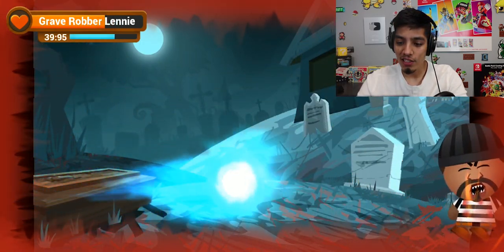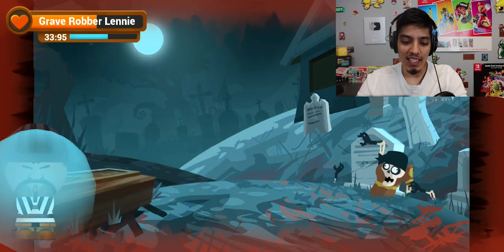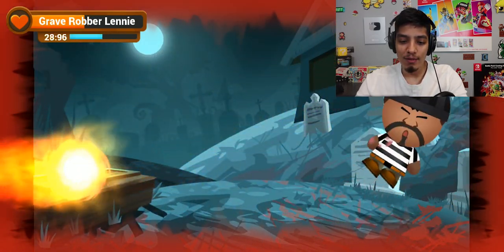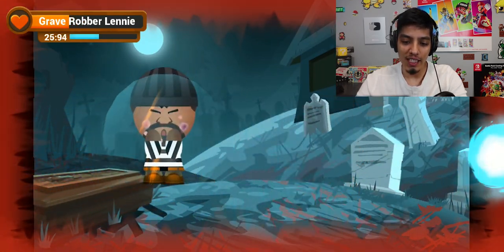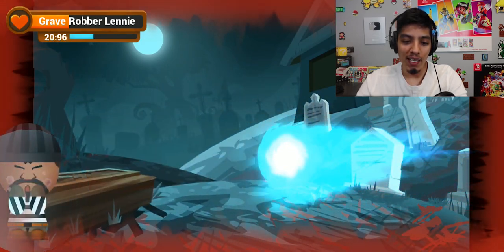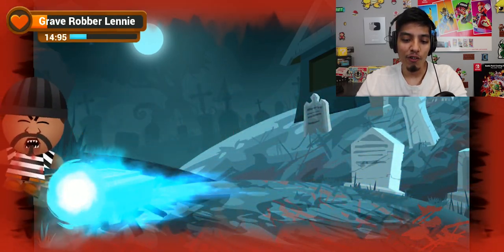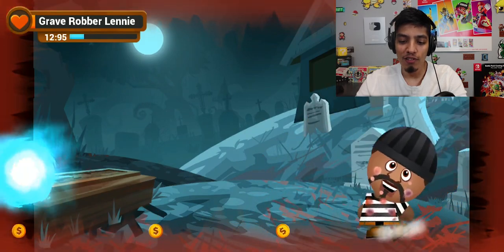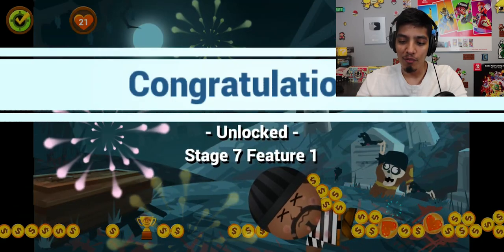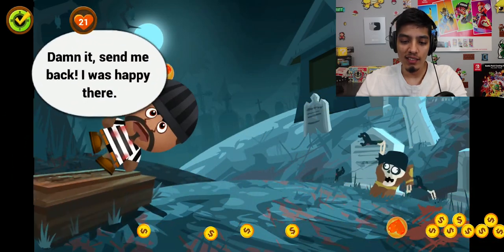Dude, there's zombies coming out — that's cool! The energy ball doesn't do a lot of damage — it takes a lot of shots. We only have 30 seconds. I'm sorry, Grave Robber, but you're gonna have to go down. Stop blocking! It's pretty close, only 17 seconds — now we got it for sure! Let's go! Why is he smiling?